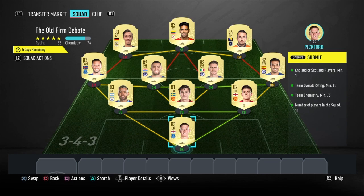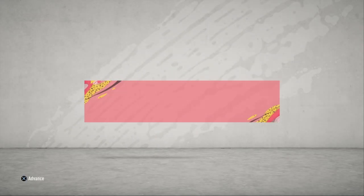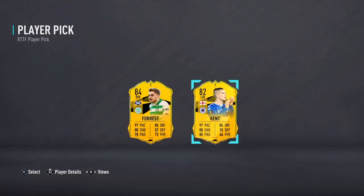Alright guys, that is the SBC completed. I'm going to go submit that and get my player pick pack. So like I said earlier, the two options are Kent and Forrest.